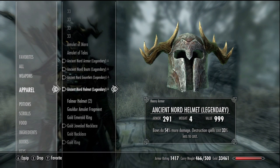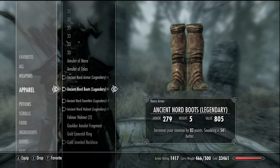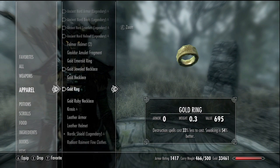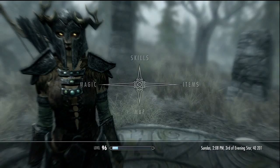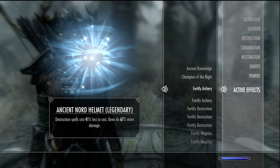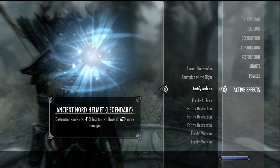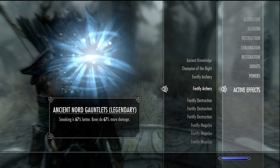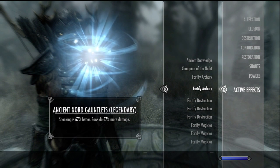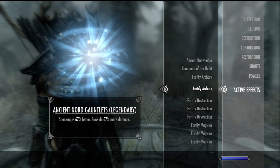One thing about my new armor: I don't really have any one-handed buffs, because my one-handed is already really strong. One problem with buffs using Necromage is that my helmet shows 54% increased damage, but in my active effects it reads 67%. So if you stack Fortify Archery or Fortify One-Handed on four items using Necromage, you're just too overpowered — way too much damage. Imagine having that full set with all four archery enchantments amplified like that.